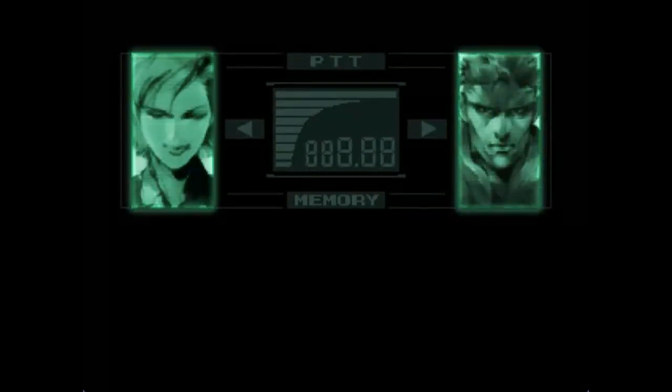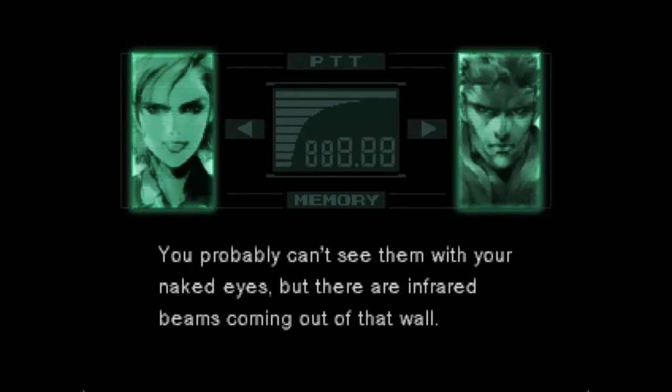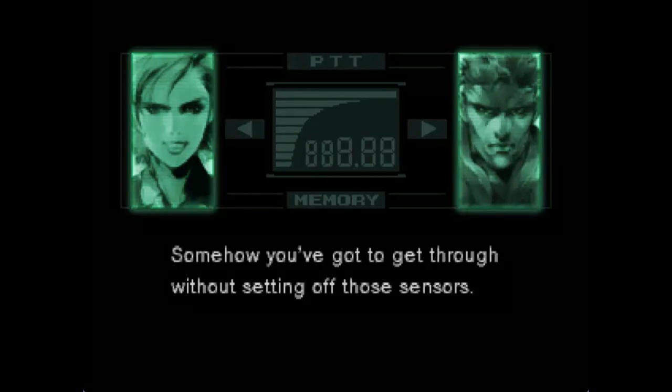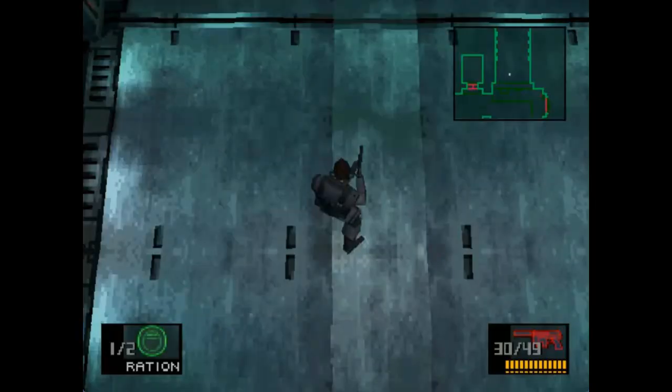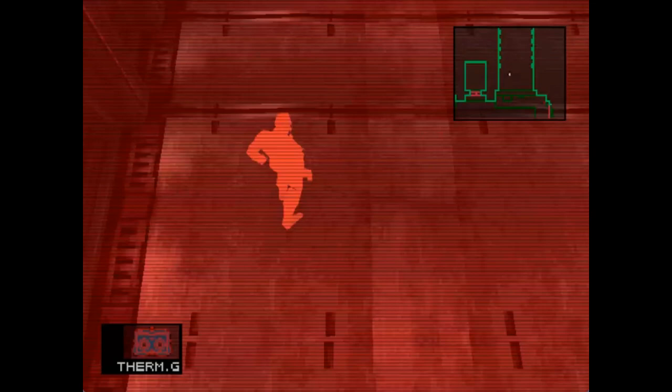Anyway, in here. Be careful, Snake. That airlock is set with infrared sensors. You probably can't see them with your naked eyes, but there are infrared beams coming out of that wall. Touch any one of them and the doors will seal off and the place will be flooded with poison gas. Somehow you've got to get through without setting off those sensors. Again, if they're infrared, how can they be seen with cigarette smoke? Anyway, just put the thermal goggles on and then just watch the beams. Make sure you only concentrate on the beam that's in front of you.